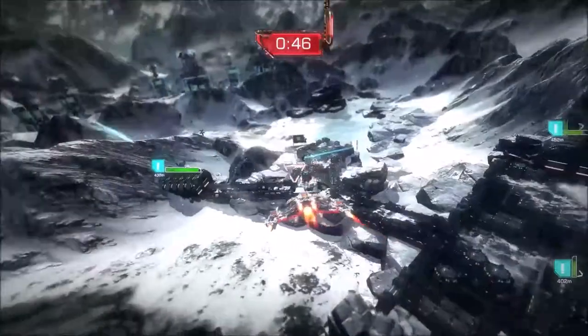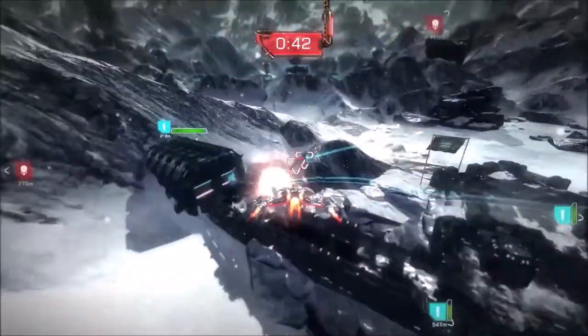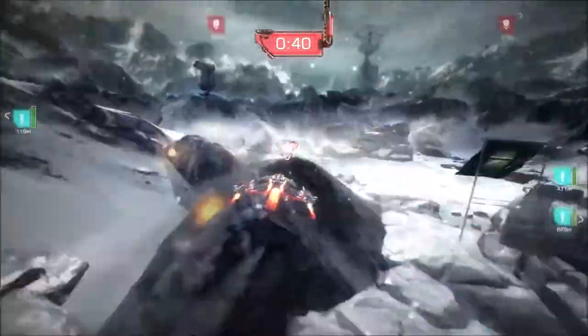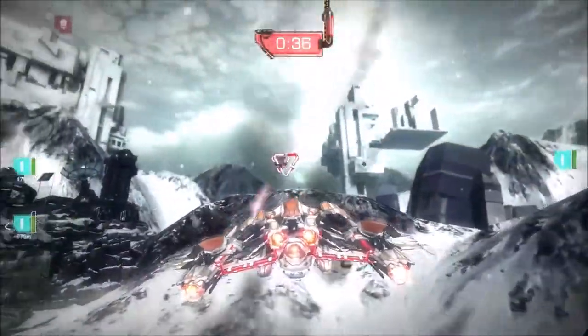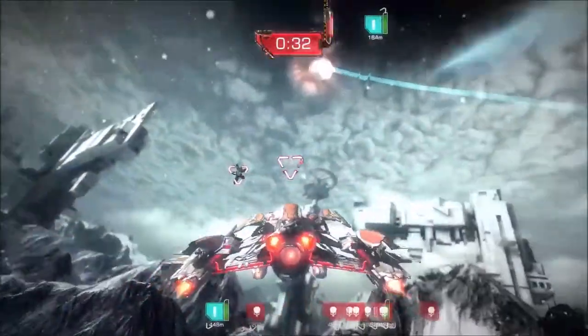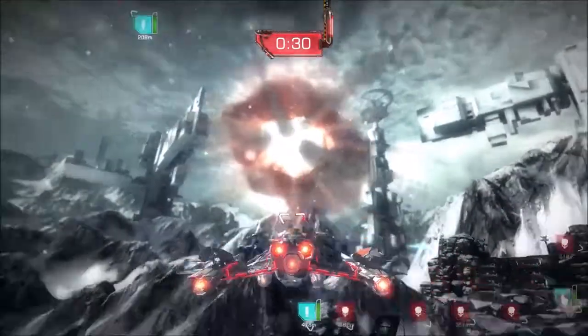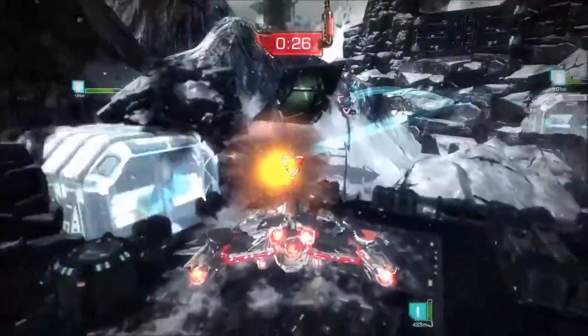Going along with our minimalist HUD, one of the really cool features is that we actually display the health of the player on his ship, which is all those nice little red pipes that are in the back. As the player takes damage, you can actually watch those drain. We also have a reticle that doubles as your primary, secondary, and utility display for information.